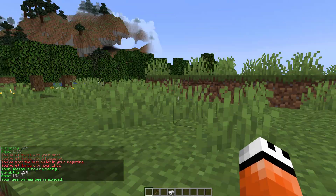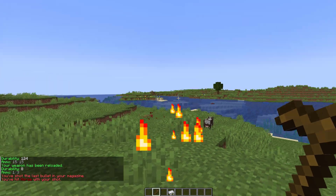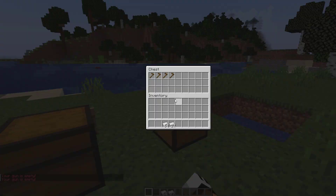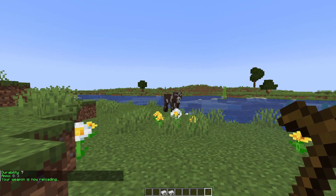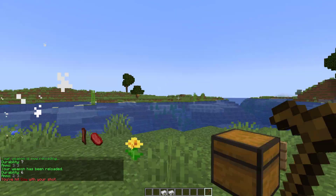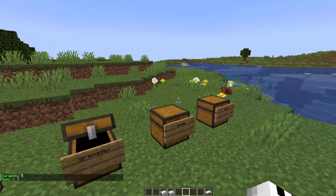There's the AWP, which if you play Counter-Strike you'll be familiar with. It does a ton of damage but takes a while to reload. I didn't have any ammunition, so I'll grab all of these, grab my AWP — it takes a long time to reload — and then I can finally shoot once it's reloaded. There's a ton of kick, and then it takes a while to re-chamber.